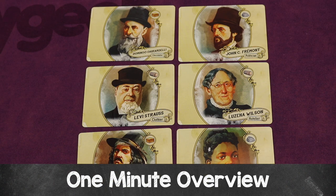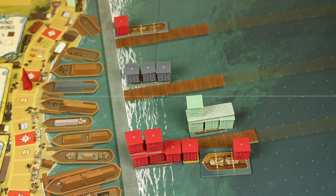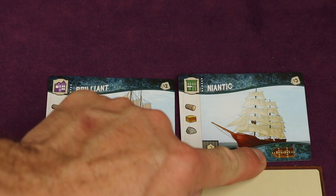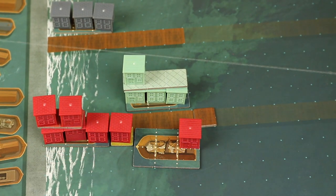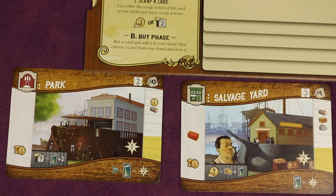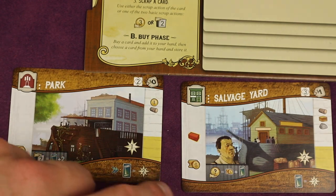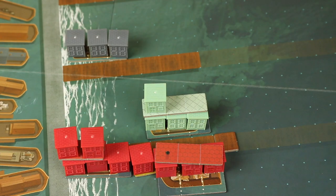Embarcadero is a strategy game for 1 to 4 players where you'll each be a savvy entrepreneur in the 1850 gold rush of San Francisco, building up San Francisco on the hulls of abandoned vessels. You'll play cards, add ships that give you influence over certain wharfs, and add structures to them. All your built ships give you resources to use every turn, and you'll later construct buildings with those resources to get points and gain more resources each round.